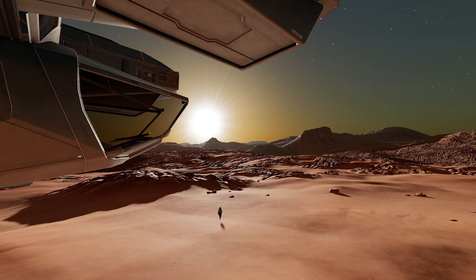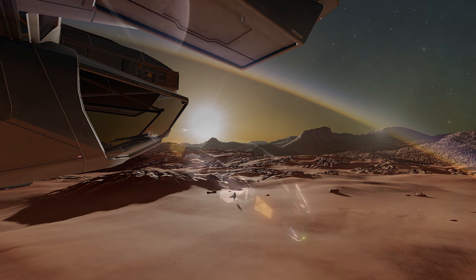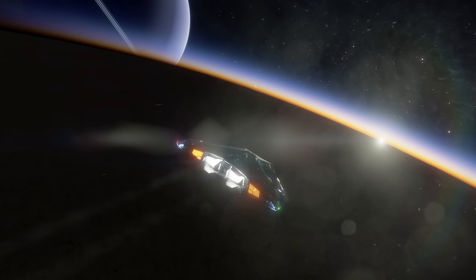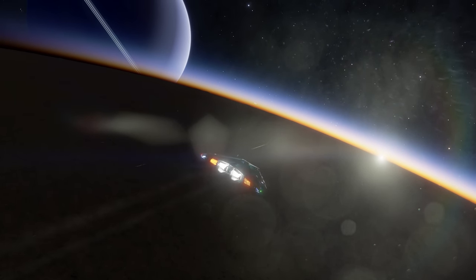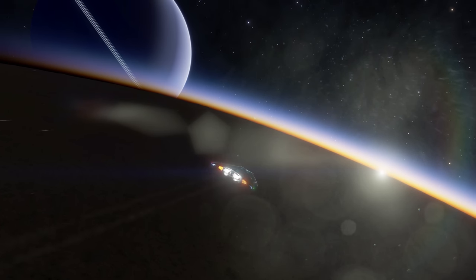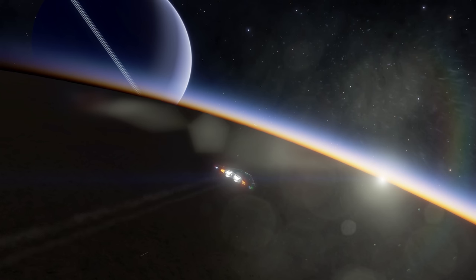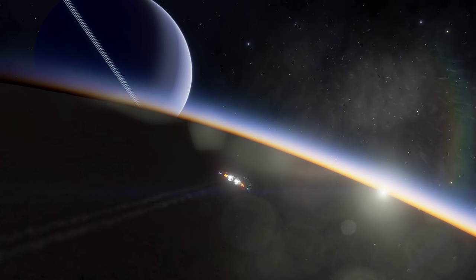There will also be further variation in colour within ice worlds to better reflect their individual chemical composition. The improvements to planetary graphics will extend down to the surface level experience as well, with improved ice materials, increased volcanic activity, and improvements to lighting. Frontier are also implementing AMD's FSR technology — which works on all GPUs — to bring further improvements to planetary visuals and increased performance.